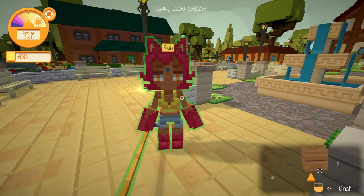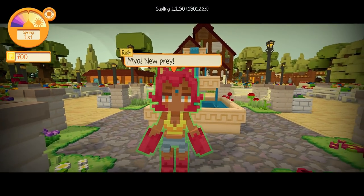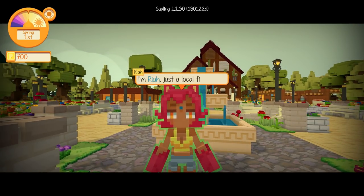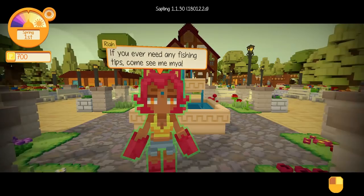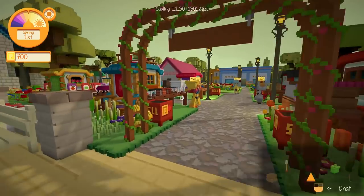Let's meet some of the other characters too. We can talk to Ria, who is one of the same species that we are. 'New prey. Nyahaha, I'm just messing with you — you don't look like fish. I'm Ria, just a local fisher. If you ever need any fishing tips, come see me.' Alright, will do. Hopefully she'll have a little fishing rod to give us in the future, because I would love to try that out too.